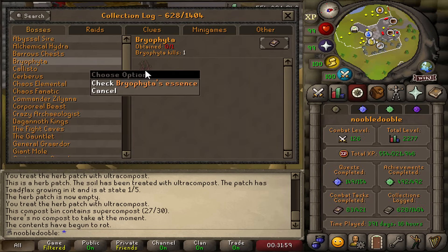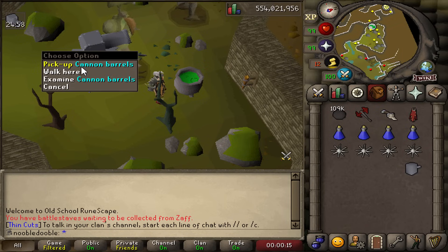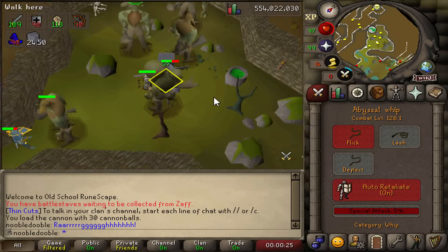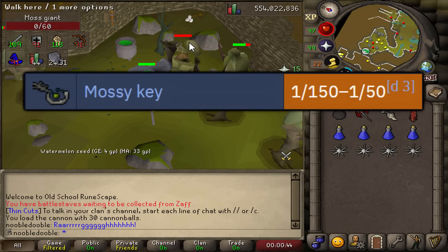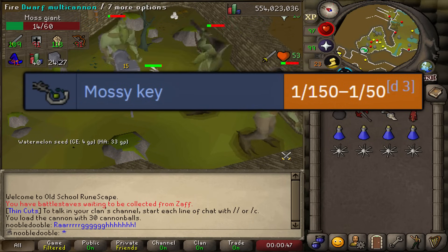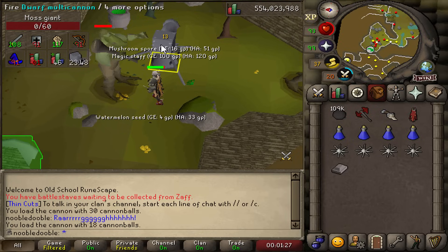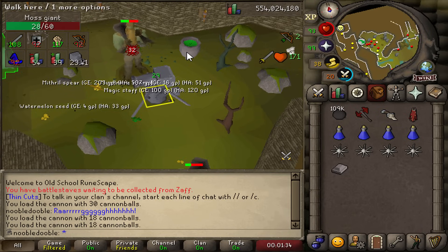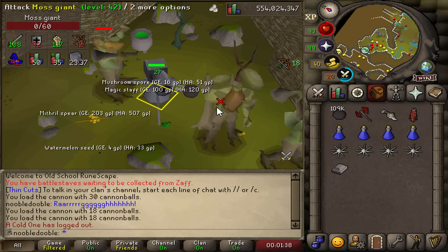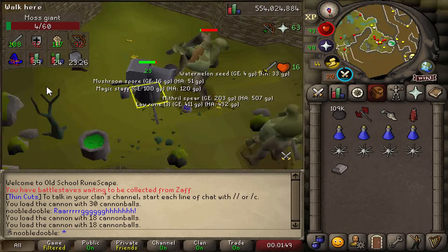To make Bryophyta's Staff, you need the Essence from Bryophyta, but to kill that boss you need a rare Mossy Key drop from Moss Giants. This is going to be a grind. Let's plop the cannon down and start firing. I'll make sure I'm on auto-retaliate. The Mossy Keys are 1 in 150 from normal Moss Giants, or 1 in 60 from Wilderness Moss Giants — but I'm planning to fully AFK this, so I don't want to deal with PKers. I've heard horror stories of people going extremely dry and using several hundred thousand cannonballs. Hopefully that won't be me.